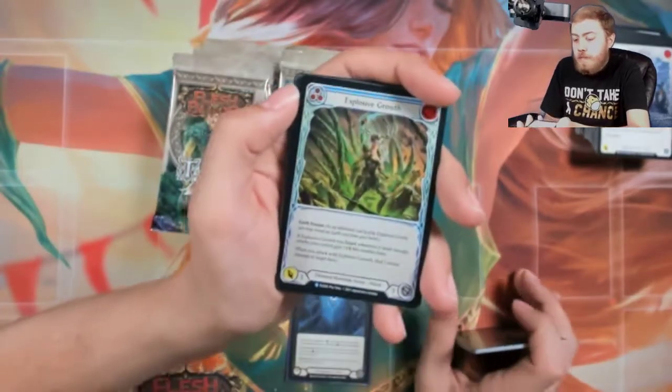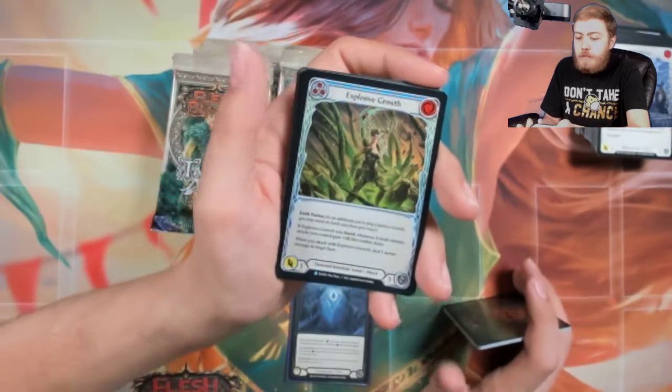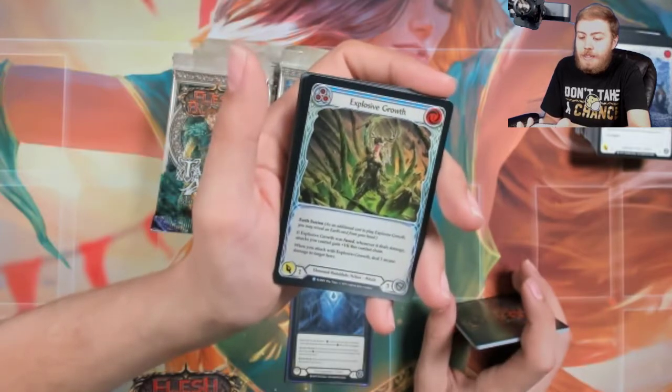I think Explosive Growth is gonna be a good card in Elemental — not Chane, Elemental — I guess in Briar. Gives a really good Briar card, gives everything that combat train plus one. Seems fine.